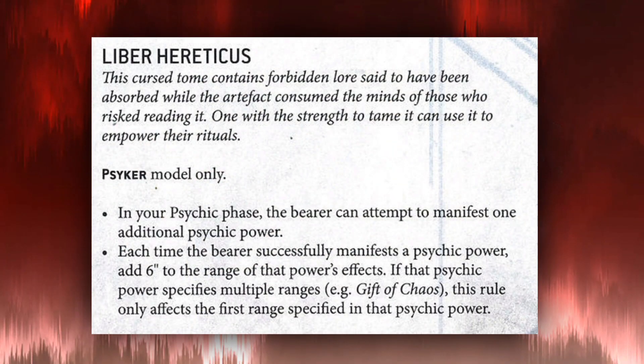To really dial this unit up to infinity, you want to add a Master of Possessions to the list. If you've taken your two Dark Apostles, you only have one HQ slot left — make that your Master of Possessions and give him the Liber Hereticus relic. This relic means that in your psychic phase the bearer can attempt to manifest one additional power, and each time the bearer successfully manifests a power, add 6 inches to the range of that power's effects. You also need to make him Mark of Slaanesh, and we'll get to why that's important in a moment.